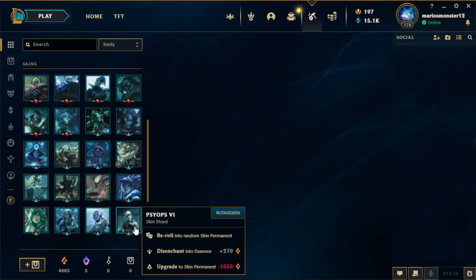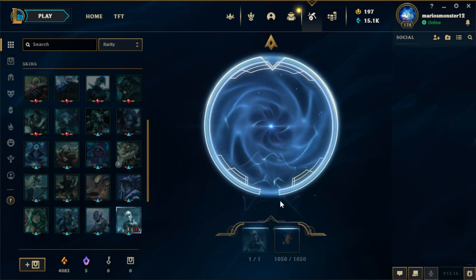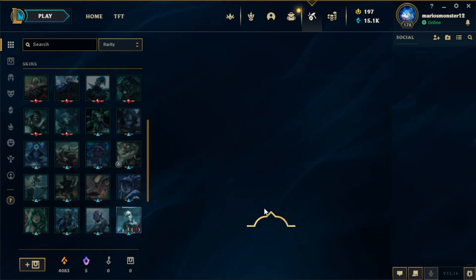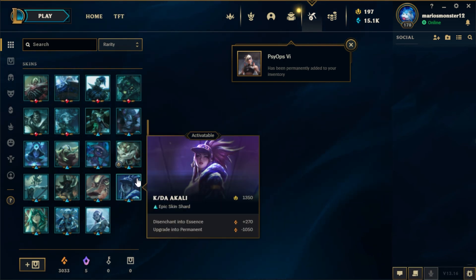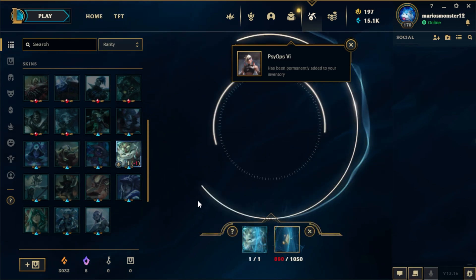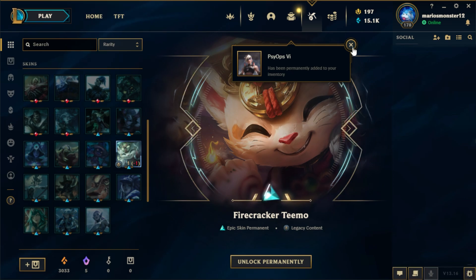Saib's Viya — I definitely wanna upgrade this one. I also like Firecracker Teemo even though I have the Little Devil. I really like this skin. And I might re-roll more, actually.